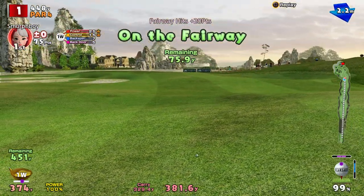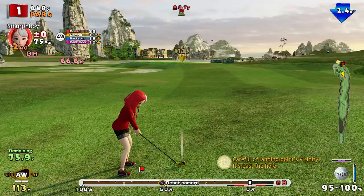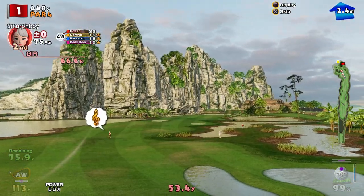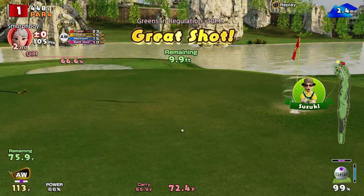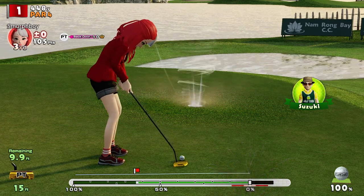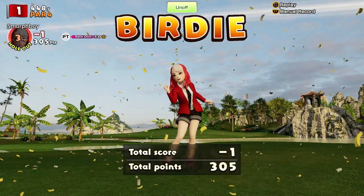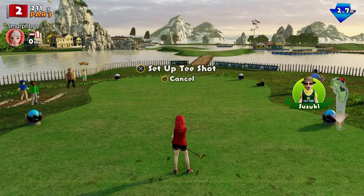Nice safe opening tee shot for once. With tornado cups today we should be able to get these pretty close if we can get some accuracy. I was always going to be short into the wind, but we get a putt. The secret on this course, as with every other course, is fairways and greens — it's so much easier hitting it off the short stuff than out of the rough, and there's quite a few out of bounds here too so you do have to be careful.